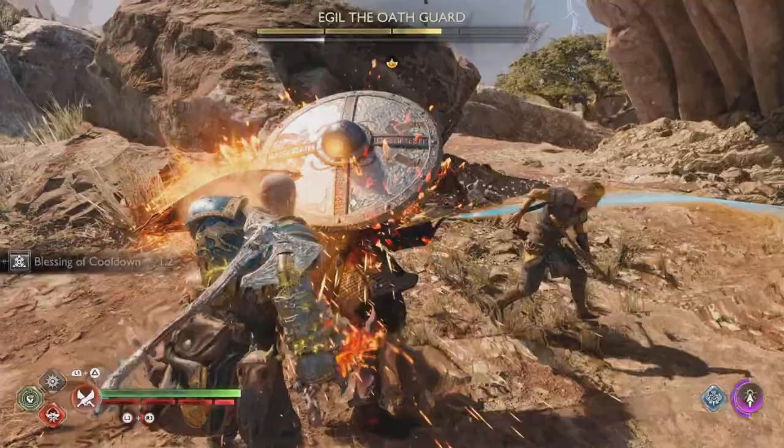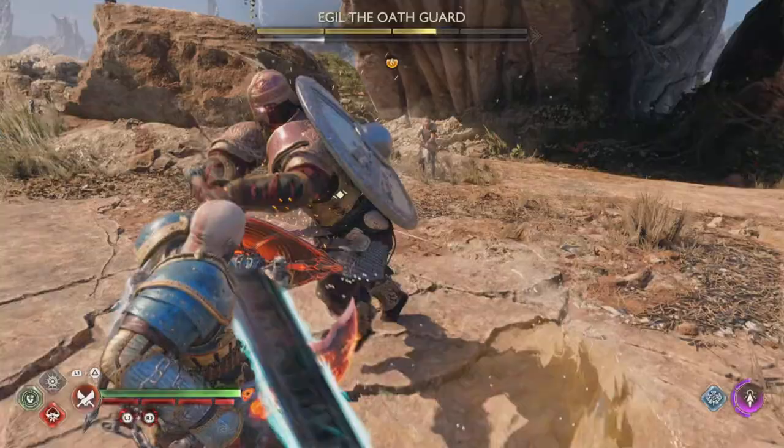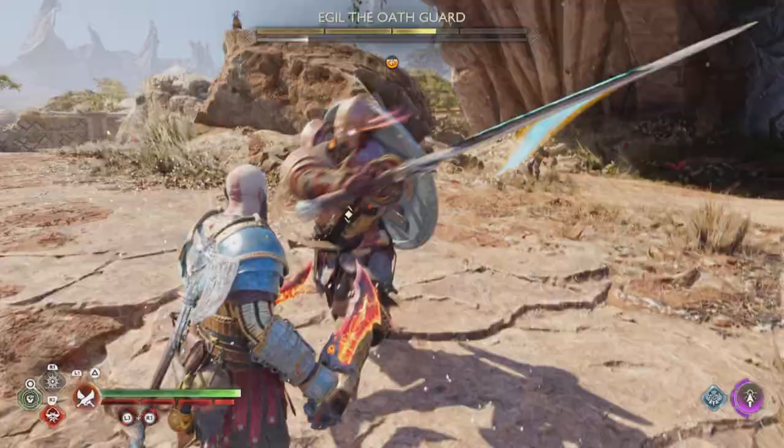Don't forget to use your special combos when you can. When he swings his sword five times like this, wait for the sixth one — that's the one you can actually parry with a yellow circle.